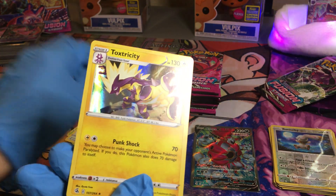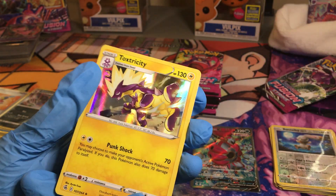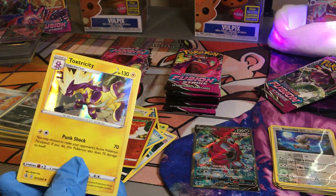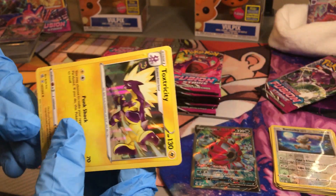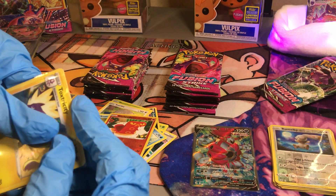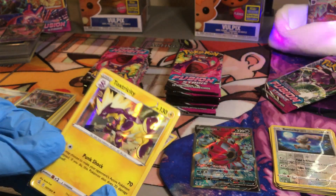And a Toxtricity — holographic. Very awesome. This seems like a very rare holographic to pull. We have pulled multiple of these, but it is always awesome to look at every time you pull it. We're just going to go ahead and sleeve that. Let's just take a look at that shine. That's awesome.